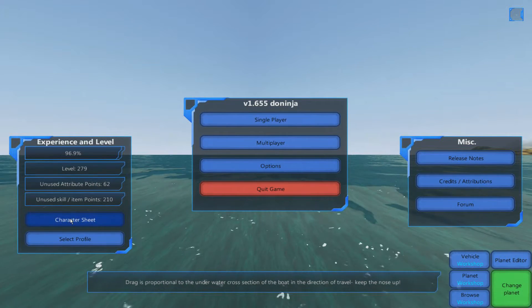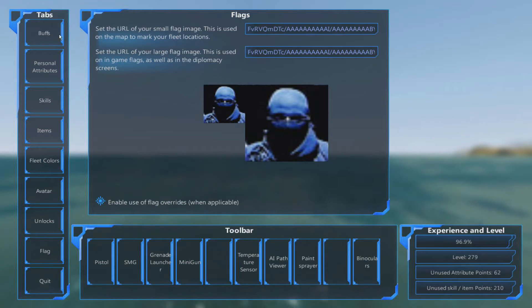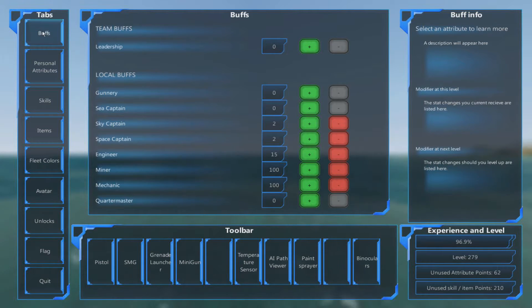If we go into the character sheet and select Buffs on the left-hand side, these are buffs you can spend your attribute points on to improve overall game mechanics and your ability to do certain things. Not all of these have been implemented yet — for example, Leadership says 'not yet implemented' on the right-hand side.